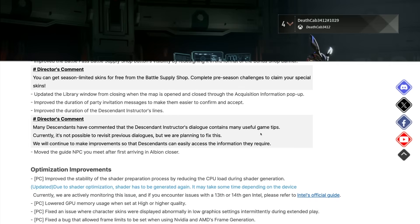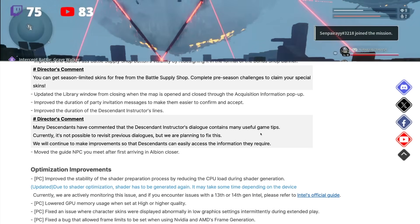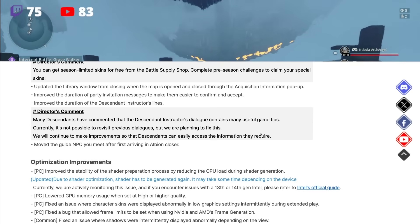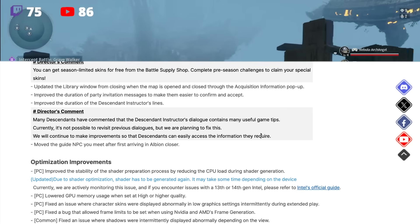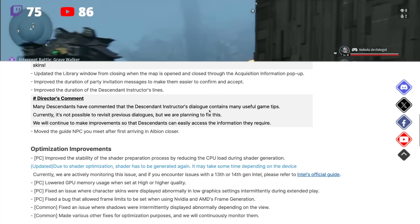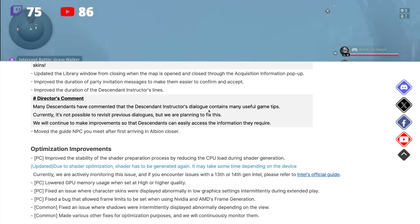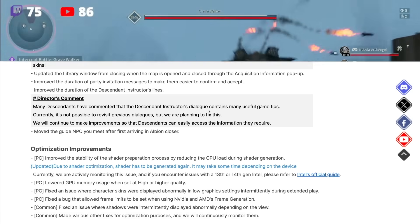Director's comment: 'You can get season-limited skins for free from the Battle Supply Shop. Complete pre-season challenges to claim your special skins.' They also updated the library window from closing when the map is opened and closed through the acquisition information pop-up, and improved the duration of party invitation messages to make them easier to confirm and accept.